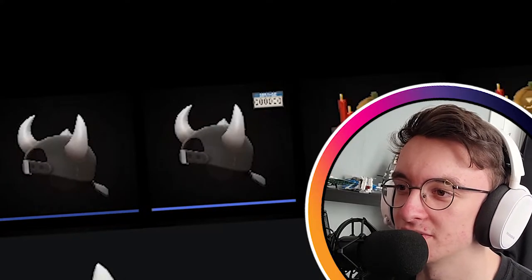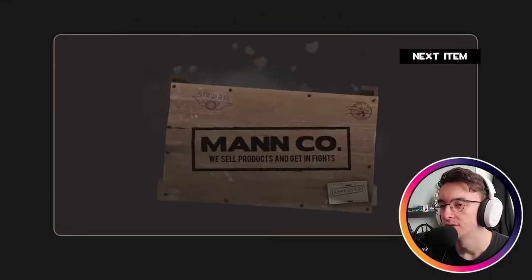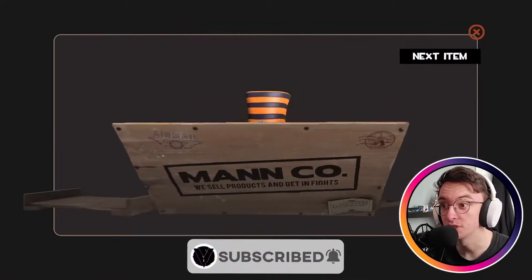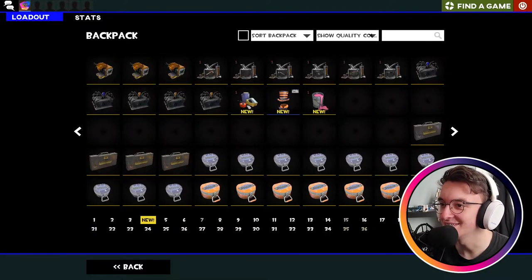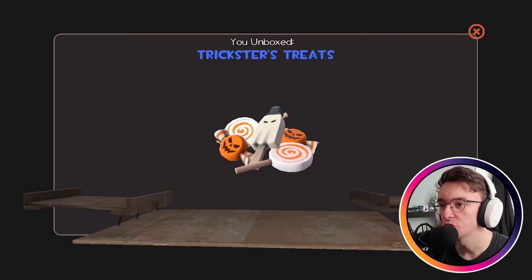Number eight — two items: Gift Wrap. Oh, three items! A Strange Twister Topper and a Can of Pink Paint. Part of me thought I was getting an unusual there — it really played with my heart. But hey, a Strange Twister Topper is still pretty cool. A lot of strangers this unboxing! Number nine — one item: Trickster's Treats.